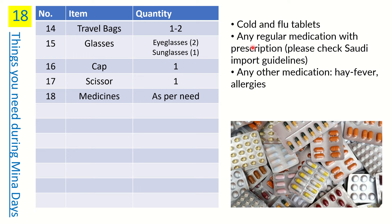Number sixteen is medicine. Don't take all your medicines to Mina. You'll only be spending five to six days, so take just seven to eight days' worth as a buffer and leave the rest in your portal room. If you're on a 40-day trip you don't need 40 days of medicine in the Mina camp.